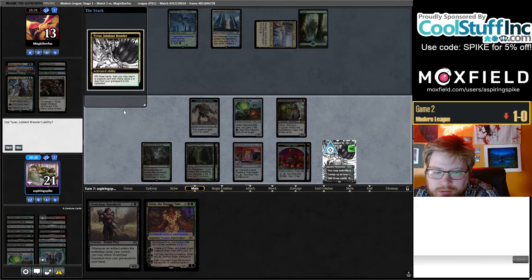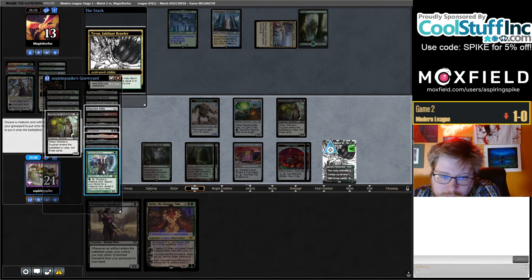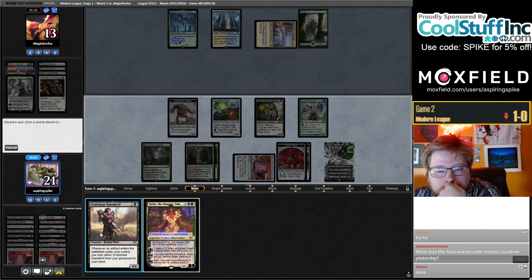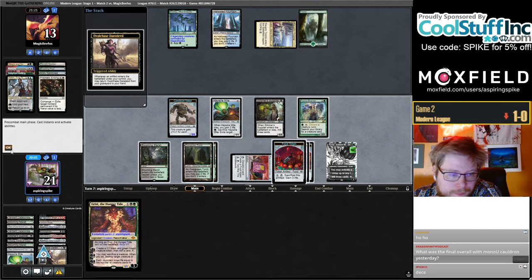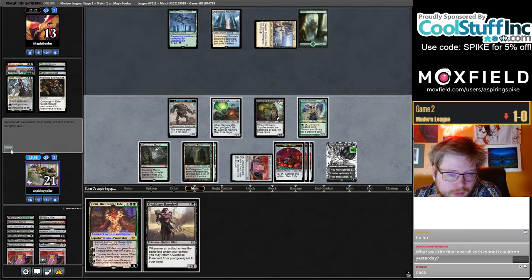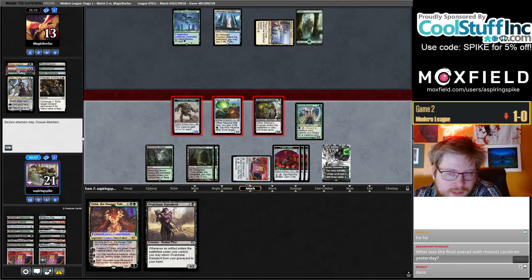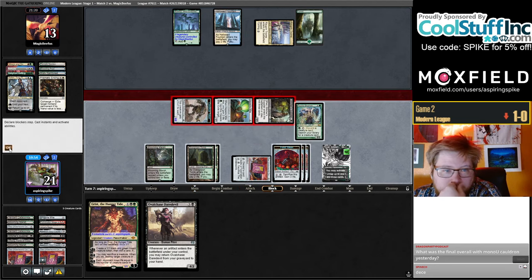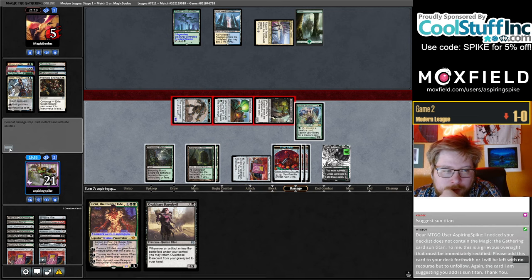Start off with a minus. Fauna Shaman is pretty nice. I'll just play Grist instead though. We're 17 and 6 at the moment with the mono-blue list, not counting one match where we won the mirror.